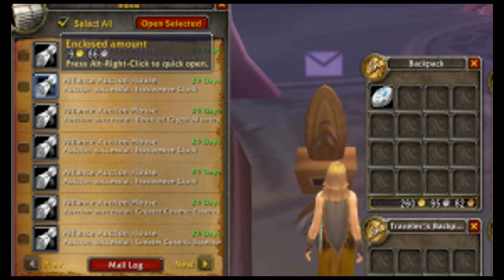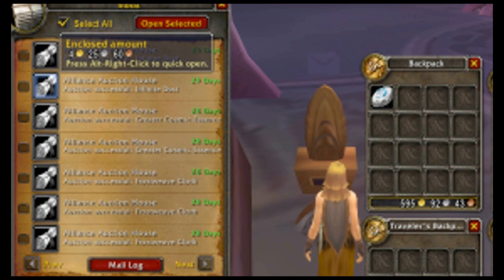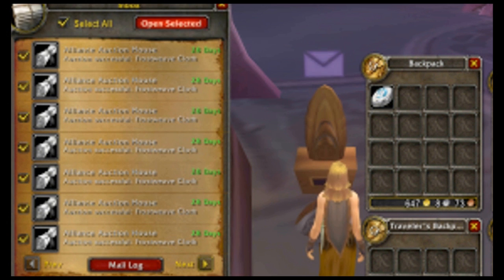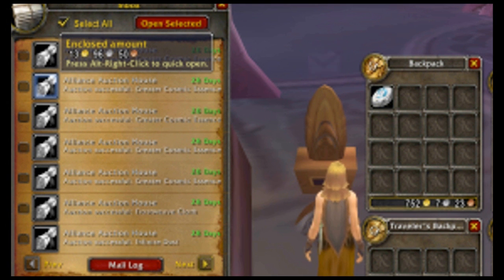It's going to jump from 250 to 500 there because one of the Glyphs of Mastery actually sold. A lot of the frostweave cloth, like I said, is selling probably between 6, 7, or 9 gold — over a few days you'll see it varies.